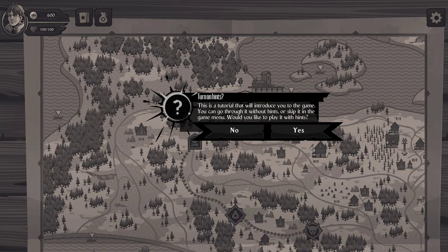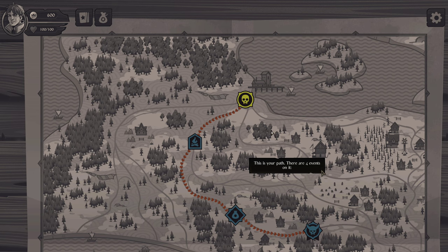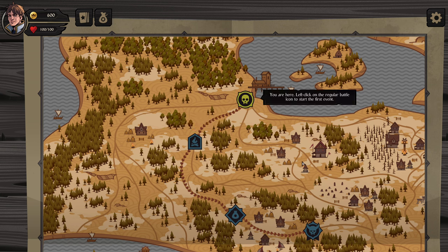The tutorial will turn on hints and introduce you to the game. You can go through it without hints or skip. I'll play with hints since I want to know what we're doing here. This is the path — there are four events on it. This is a regular battle, this is a camp, this is a vendor, and this is an elite battle. Left-click the regular battle to start the first event.